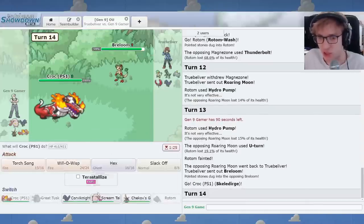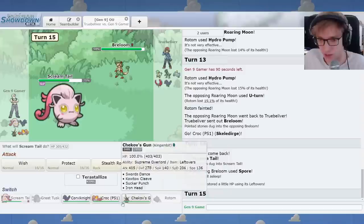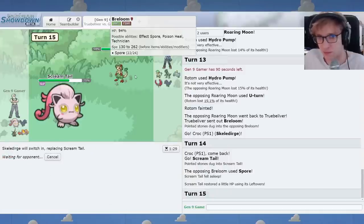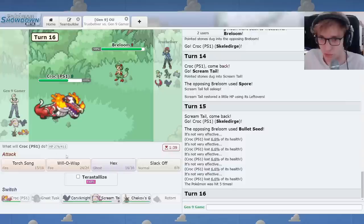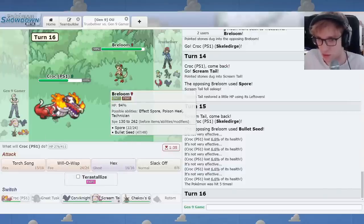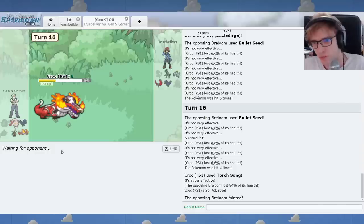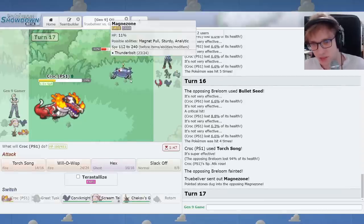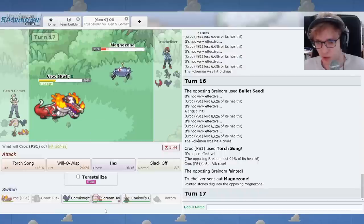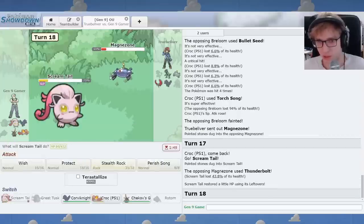What if I just sack Rotom here? I don't really need it. I'll just sack Rotom, I don't think you have DD. And then I can actually just respond to what you do. Breloom. I'll go Skelly. I'll bait you to Spore, then go to sleep on Screamtail. I think Screamtail can go to sleep and be fine. And then I'll just go back Skelly. Skelly should honestly carry me, because it'll answer both Roaring Moon and Breloom.